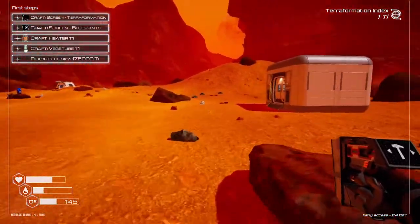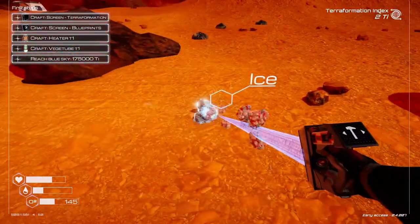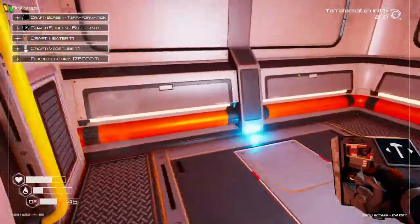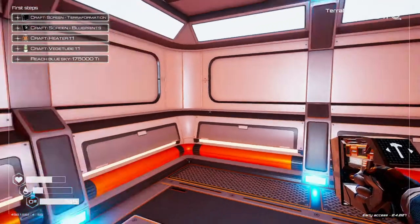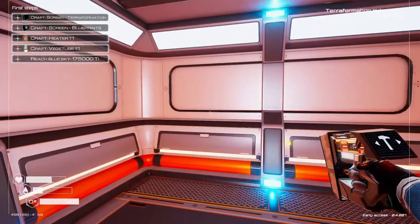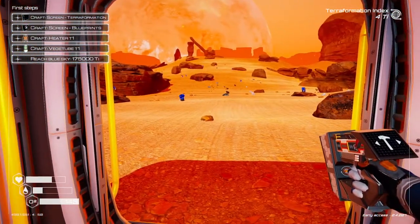I do gotta gather up some ice and make some water eventually. This ice right here — might as well grab that. And then I gotta build a crafting terminal in here. Let me get up a few things to expand — let's get a little more room and then we'll start building some stuff.